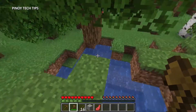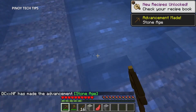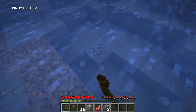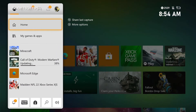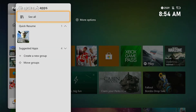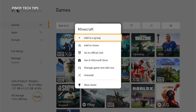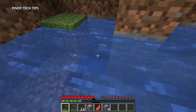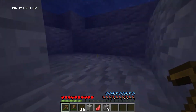Fifth solution: reinstall Minecraft. Your last resort is to uninstall the game and download a fresh copy. Any game-related issues can be fixed by this solution, though it can be a hassle since games nowadays are huge. To uninstall, press the Xbox button on your controller, highlight My Games and Apps, and press A. Select See All, highlight Minecraft, and press the menu button. Highlight Uninstall and press A, then highlight Uninstall All and press A to proceed. After it's uninstalled, restart your console and reinstall the game.